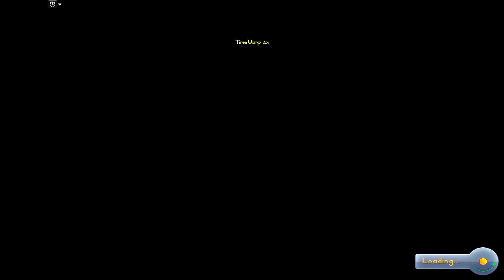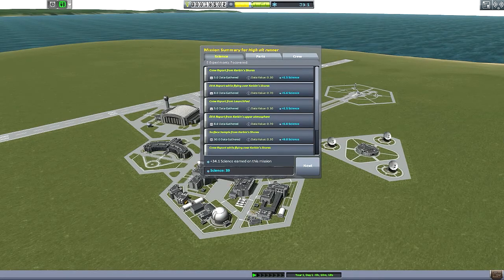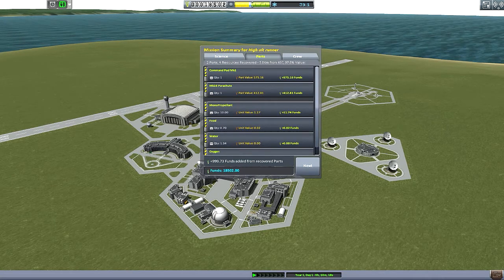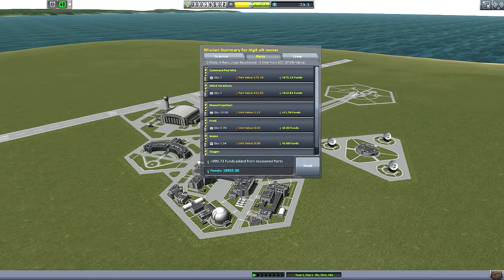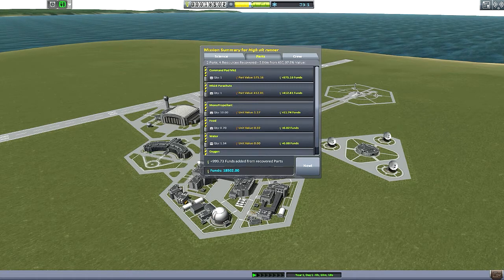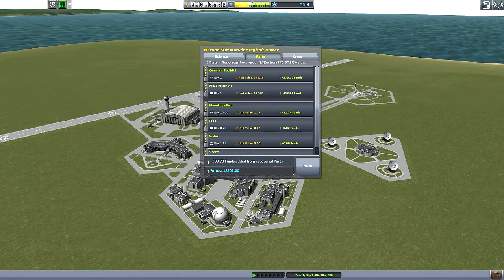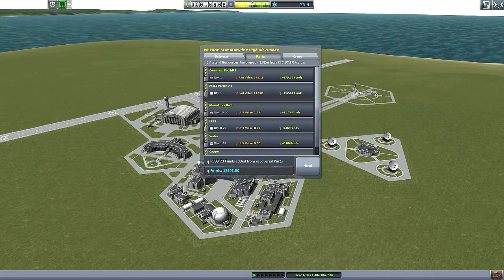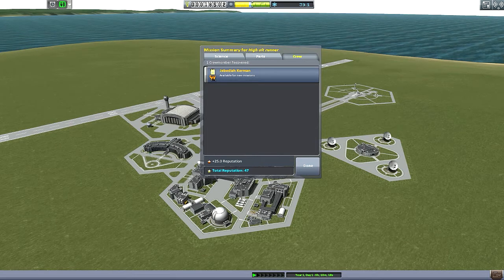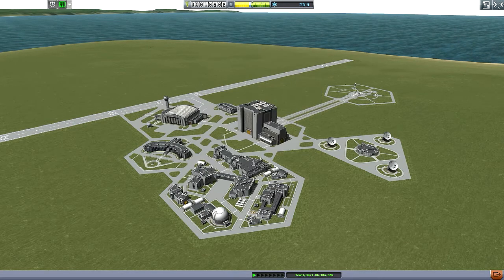So what did this little mission end up granting us? It granted us a whole whopping 39 science — not too terribly bad. For parts we ended up with 999.73 funds, so now we're up to 18,502 funds. We got 97.8 for not being quite at KSC, and we would have gotten more had we not blown up our solid rocket booster. We get 25 rep for Jebediah returning, so our rep went up to 47, which means we're now in the green for reputation.